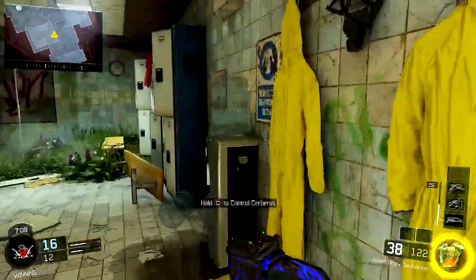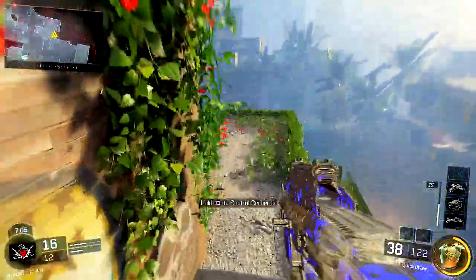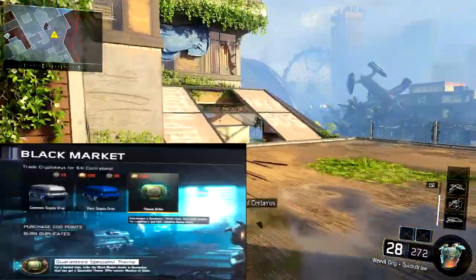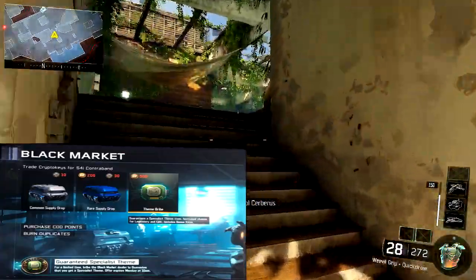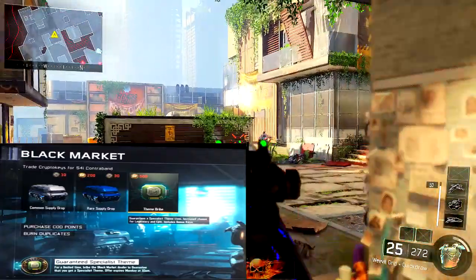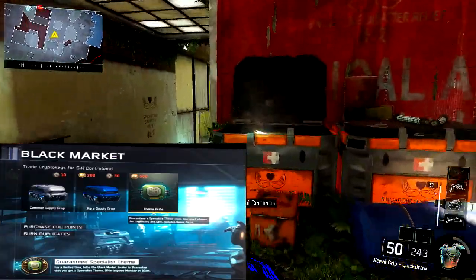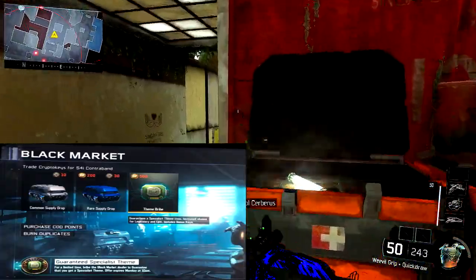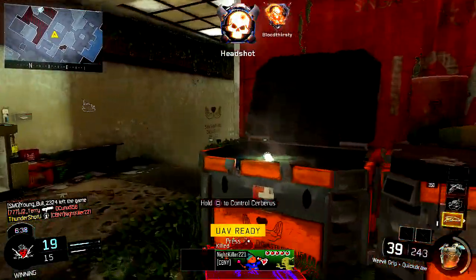Alright, other than giving me tips on attachments for the Weevil, you guys are a great source of information. Somebody leaked this picture to me - in case you don't know what that is, that is a bribe option for the black market. You can bribe the black market shopkeeper for 500 COD points and you're guaranteed to get a legendary or an epic. Five bucks.